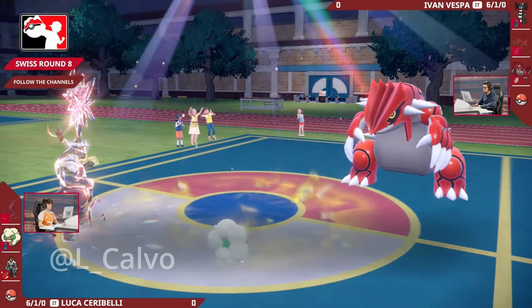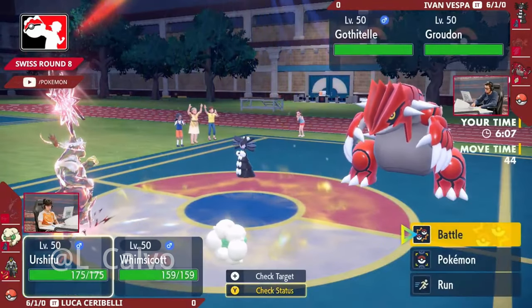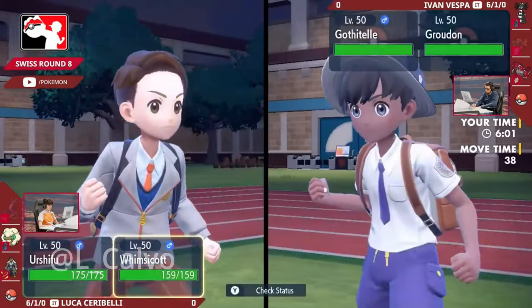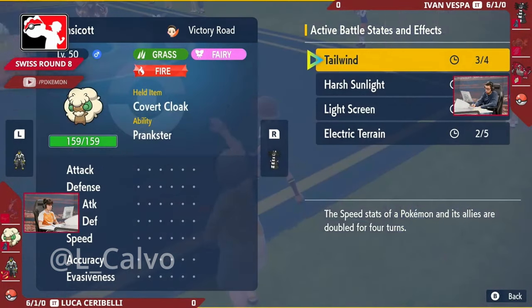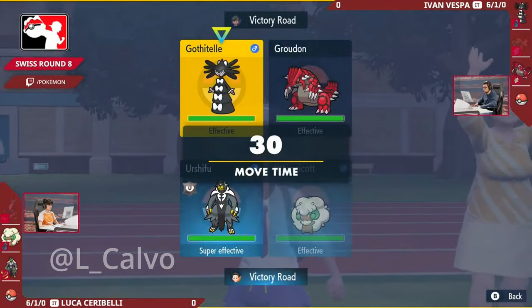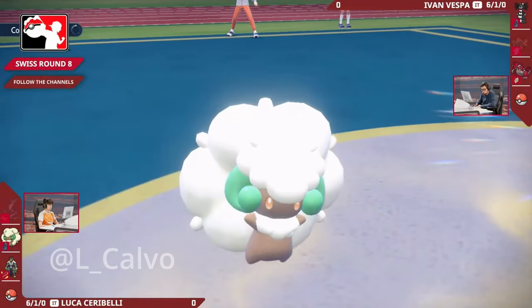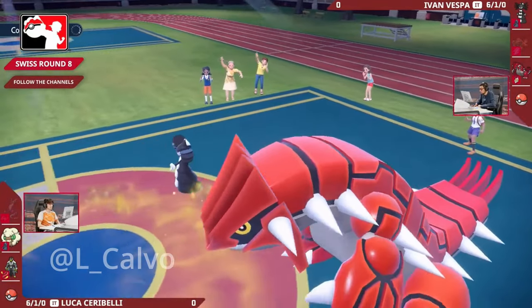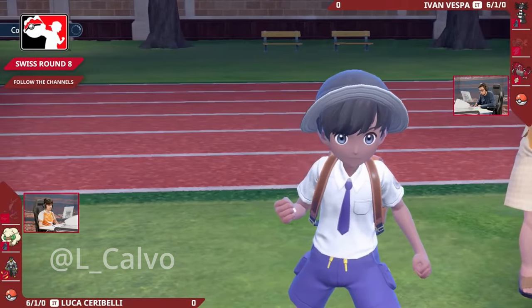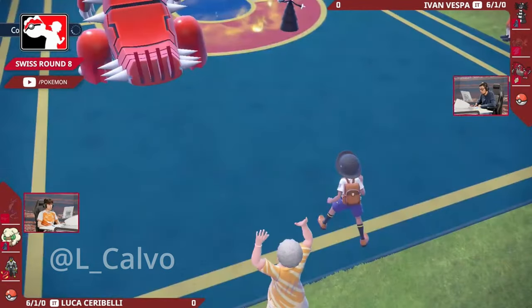I wouldn't be surprised if two Precipice Blades is enough to pick up the KO on the opposing Urshifu. In comes the Gothitelle once again, so Shadow Tag is going to be activated - no switching out for Luca. You've got a very free Fake Out into the Urshifu to stop any Wicked Blows, but then you have to worry about being Encored into that Fake Out afterwards. Maybe you lock into the Helping Hand once again. Do you go for the Foul Play expecting Precipice Blades? Now that it's only single resisted rather than quad resisted, would that be enough to pick up the KO on the Urshifu? That would be pretty close.